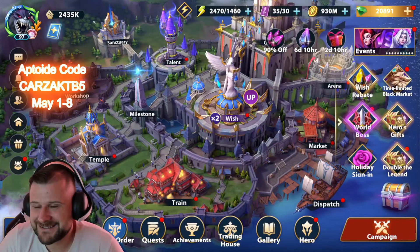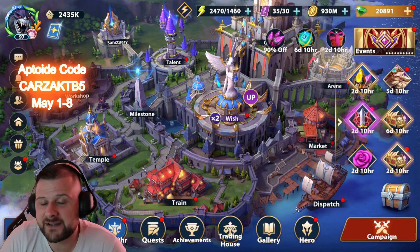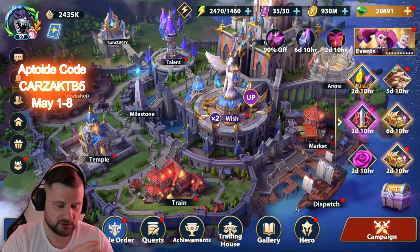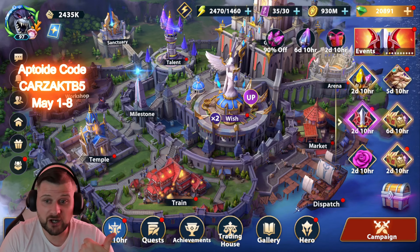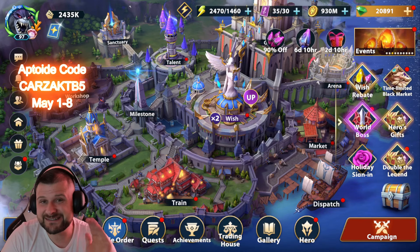What's up everybody and welcome back to the channel — another Infinite Magic Raid video. In this one we are going to be summoning for the double legend, we'll be turning the banner off, and there is a new redeemable code. It's a very good code — it's going to grant you a mythic hero conversion stone, a thousand diamonds, and 10 excellent runes.